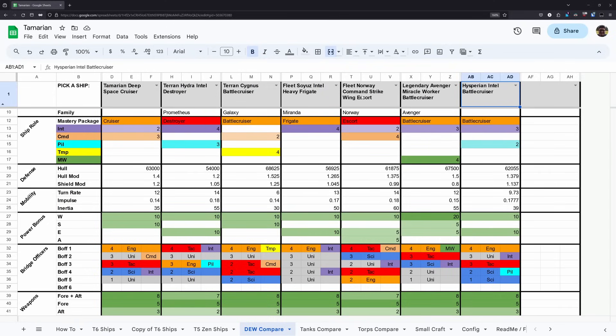The Fleet Norway is also a solid option — it's got a full Commander Command spec seat versus the Temerian's Lieutenant Commander. And obviously the Legendary Avenger is just crazy good. Now, some of you might ask why there wasn't this negativity about the Hesperian. The Hesperian could run dual heavy cannons, and the Intel-Pilot combo is a bit more DEW-friendly than Lieutenant Commander Command plus Lieutenant Intel. If the command were a full commander command spec it might be different, but given the Temerian's limitations with cannons, even the Hesperian is a better DEW platform.